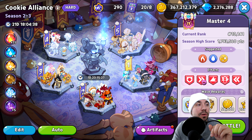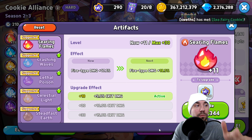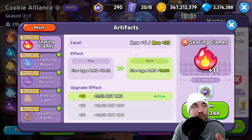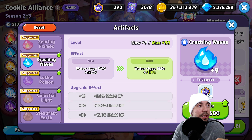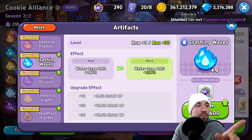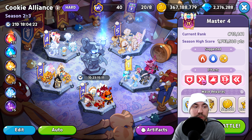Hang on for a minute because we're going to share that here in a little bit. Don't forget to use your Beacon of Valor. With the reset, make sure you're applying all your artifacts. We have this one at level 11, taking this one to 10 — get that additional booster-based bonus.